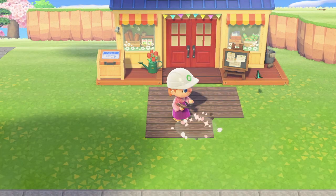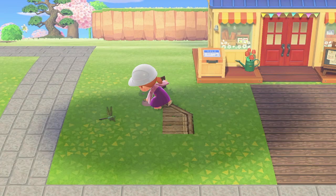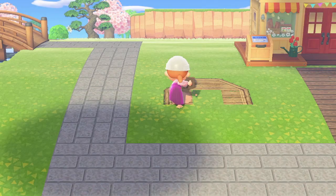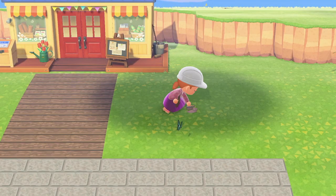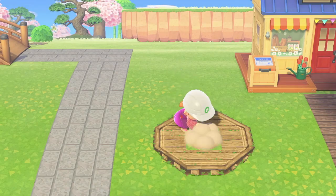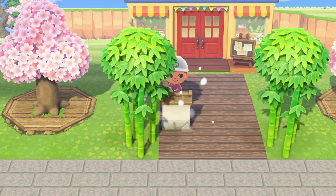For Nook's Cranny, we've decided to just make it look really pretty — a peaceful area to come and enjoy shopping. I also wanted to kind of hide the exterior of Nook's Cranny a little bit because it doesn't really fit in with my island theme. As usual, all the codes I'm using in today's video can be found in the description below, and I've also included the creators' social links because they definitely deserve the love.